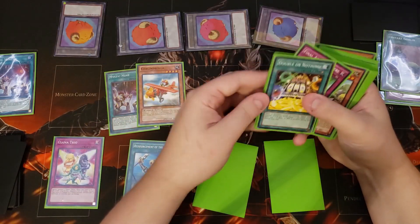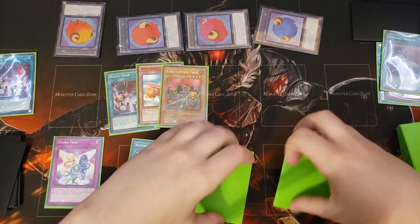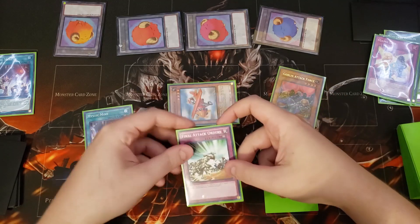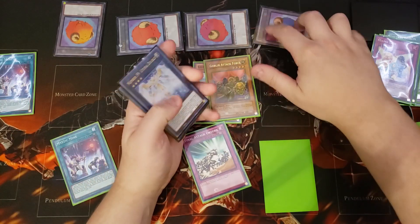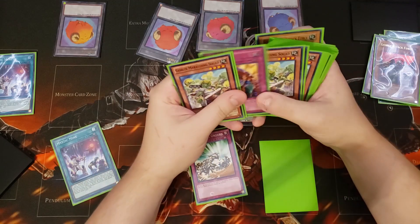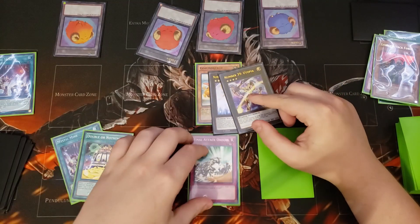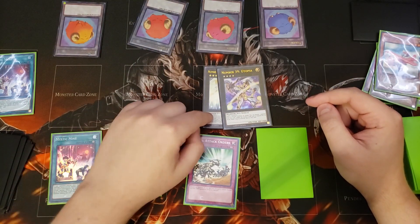Activate rota to search goblinburg or goblin attack force. Send excess cards to the graveyard, normal summon goblinburg, it switches to defense — chain final attack order and it goes back to attack mode. Overlay both monsters into utopia double, detach the goblins, search double or nothing from deck, slam utopia on top, swing into an ojama token, negate the attack, drop double or nothing, swing again, and you win the game.